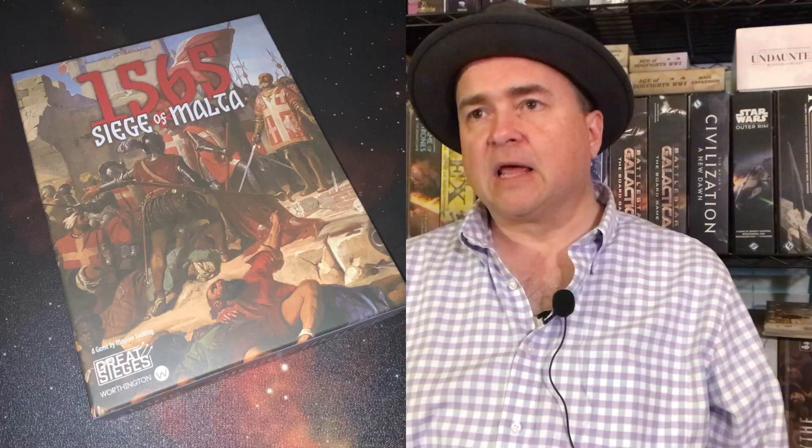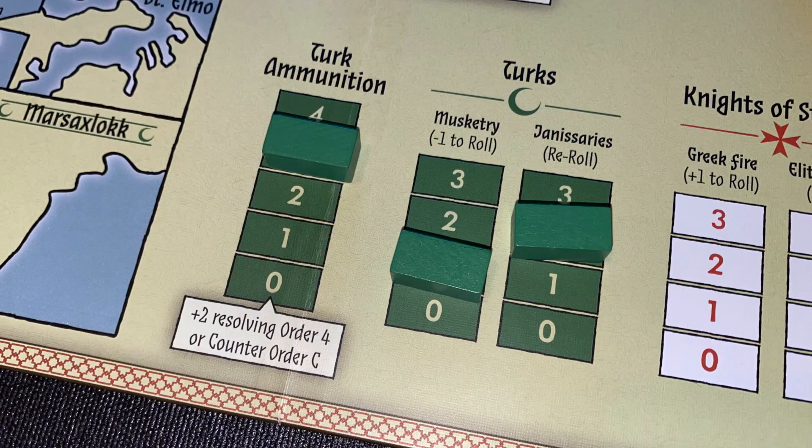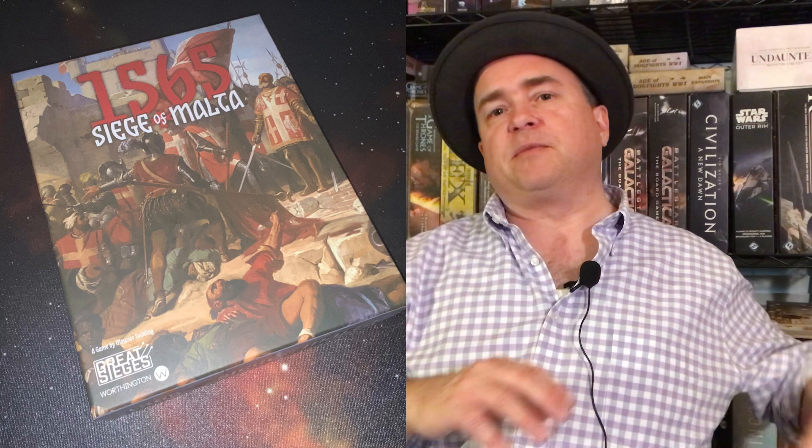So 1565 Siege of Malta — there's some more stuff going on, but that's just the basic gameplay. This is part of the Great Sieges series, which we saw with 414 BC Siege of Syracuse and 1759 Siege of Quebec. They're all great, really fun games. There's some great history and flavor text here, but they are necessarily abstracted quite a bit. It's fun because you have real decisions — you do have dice rolls, you do have cards, so there's a lot of chance, but there are also ways to mitigate your luck and, critically, there are key decisions.